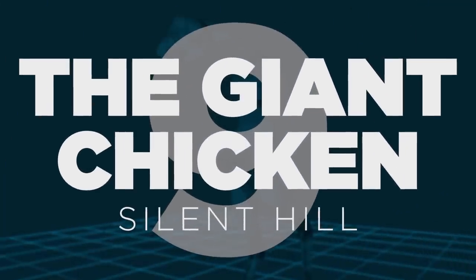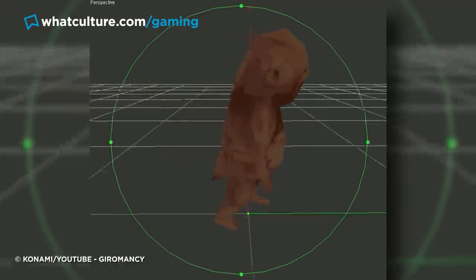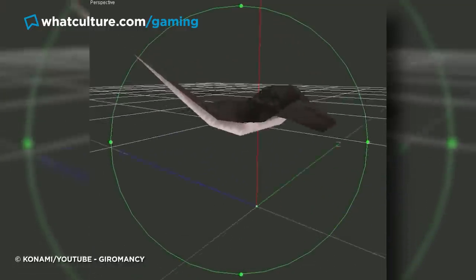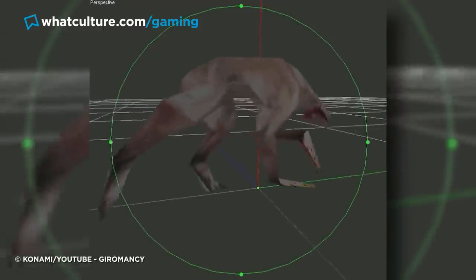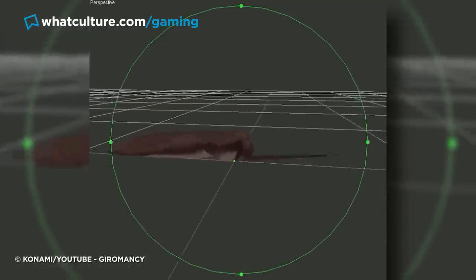Number 9: The Giant Chicken – Silent Hill. Believe it or not, the data files for Silent Hill contained seven more grotesque otherworldly creatures that didn't make it into the final cut of the game. Though six of the seven monsters seem to be pretty typical Silent Hill enemies, the seventh contains far larger and more detailed data, suggesting that it was actually intended to be a major boss fight in the game.